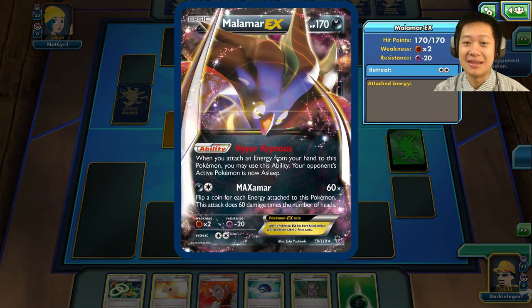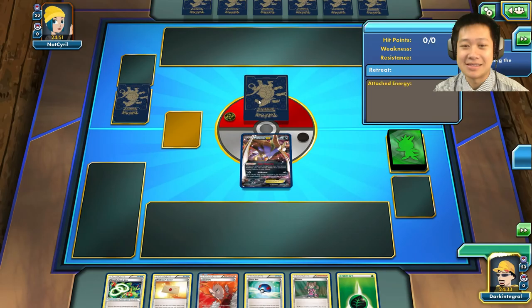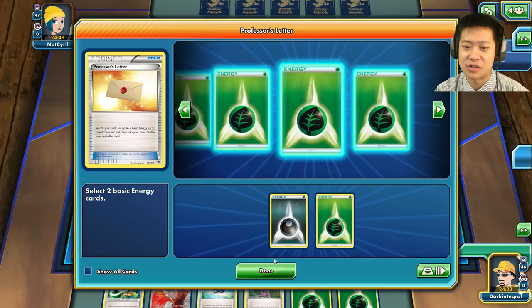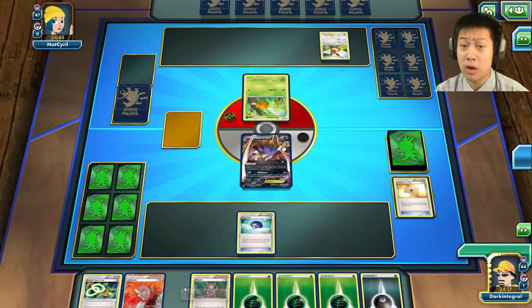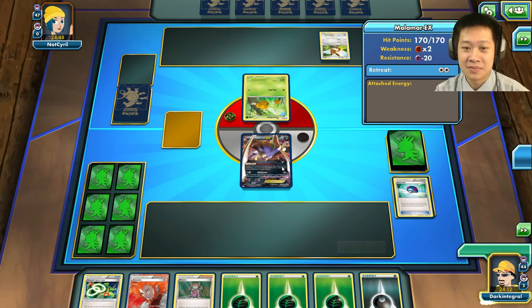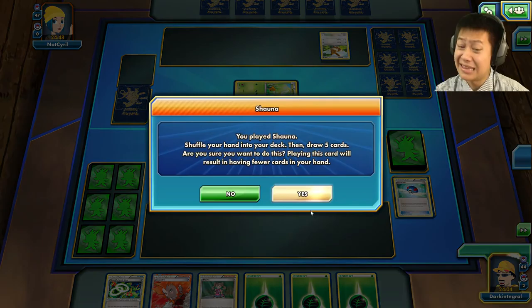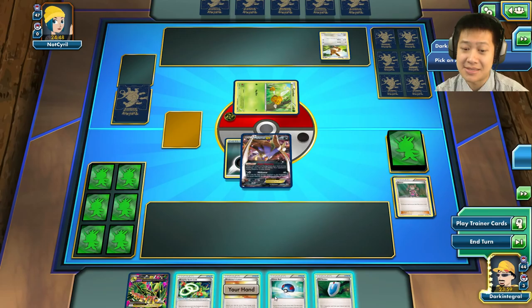Malamar is the starting Pokémon again. We're up against what looks like a Hoopa deck — probably Hoopa in the back line. It's going to be a best-of evolution match. I need a dark energy, so let me grab some dark energies. I'll drop down a Great Ball and put this energy on Malamar — the Combi is asleep with just one heads from the coin flip.